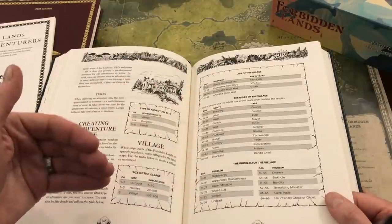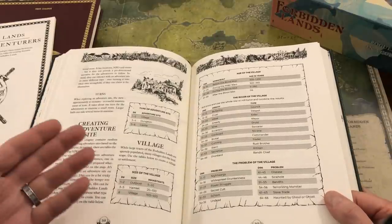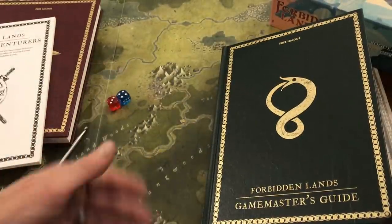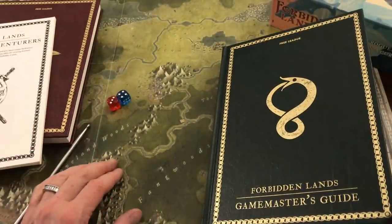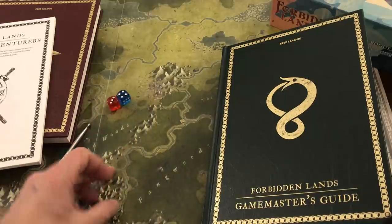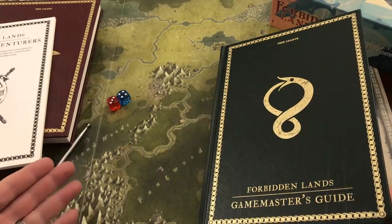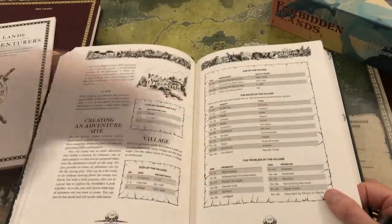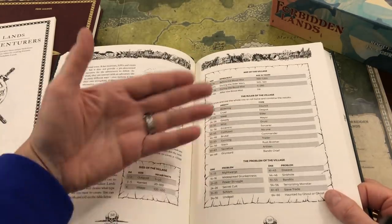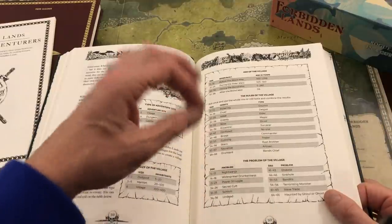Right away, this is going to suggest something potentially about my PCs. Maybe my PCs are hired by some faction in the village to go into this dungeon to solve the problem of the undead — maybe that is the story already developing. And in that case I would start to think about who my characters are and how many of them there are. As you roll through the most general basic tables, allow yourself to build every piece of information as a layer in a story.